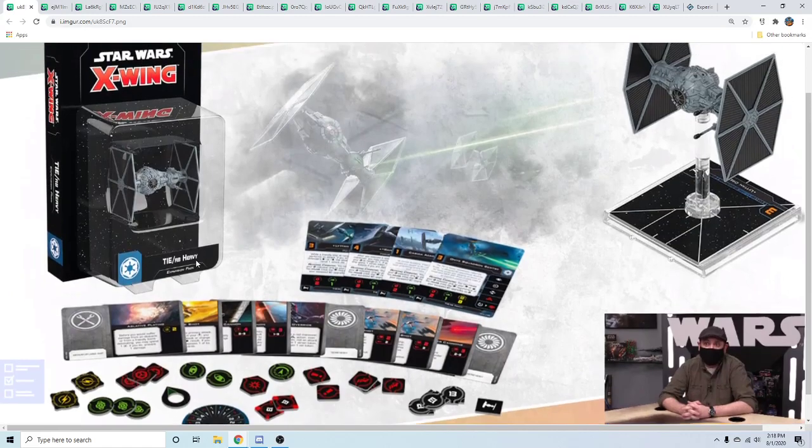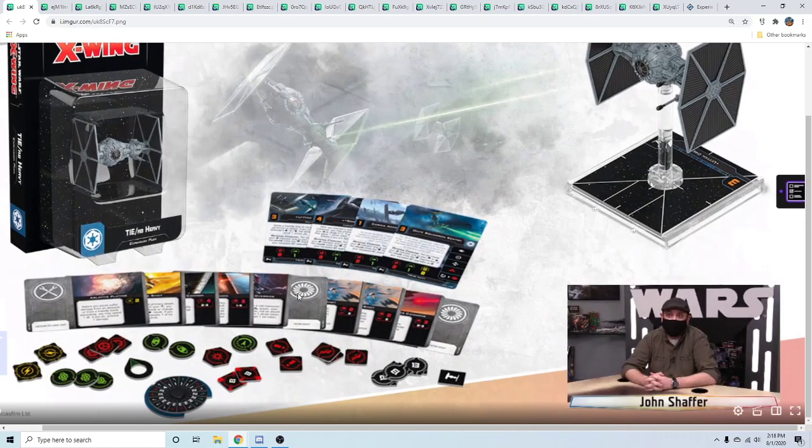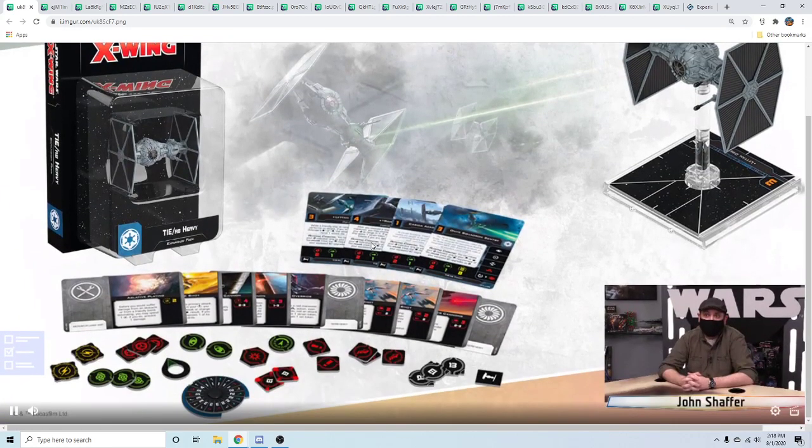Now we're going into Wave 8 — the TIE Heavy, the big boy. It's a medium-base ship. Empire will have three medium-base ships: the Punisher, the Reaper, and now the Heavy. The model looks pretty generic but it does articulate, which is a plus. I'm excited for the articulation on the turret. It was in basically six frames of the Solo movie but mechanically it's so easy to make it meaningful.